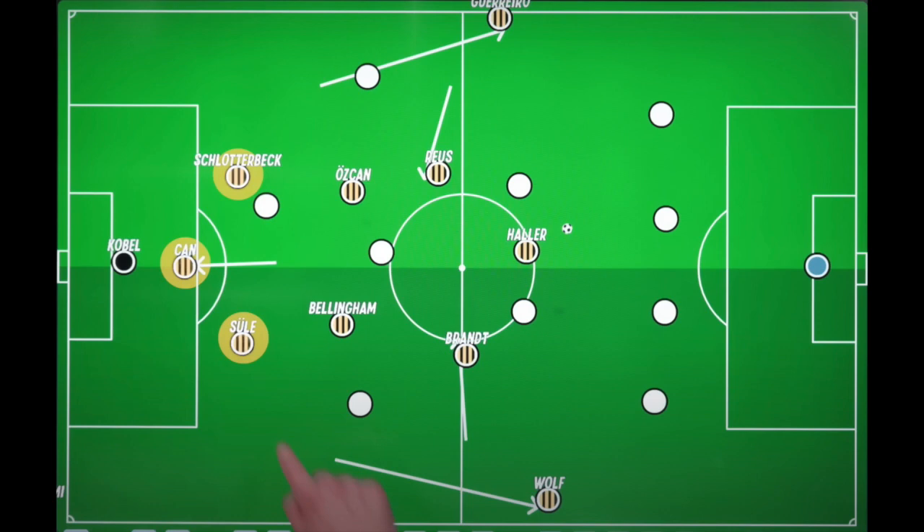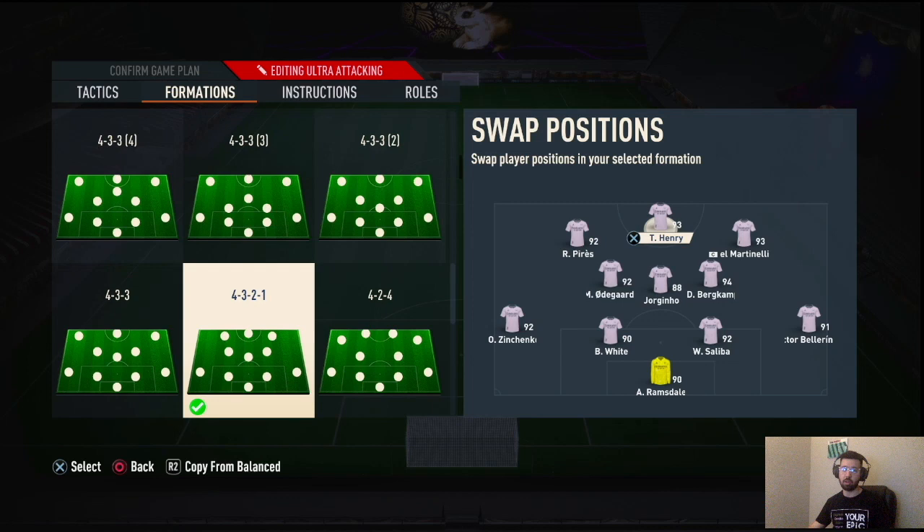Then you have your right forward and left forward — usually Marco Reus on the left and Julian Brandt on the right — and your striker, which is normally Haaland. Unfortunately he had to deal with testicular cancer, so they really missed him. That's probably one of the reasons they didn't get the Bundesliga title. So they subbed in strikers like Donyell Malen. A picture will be posted on screen showing who's where.